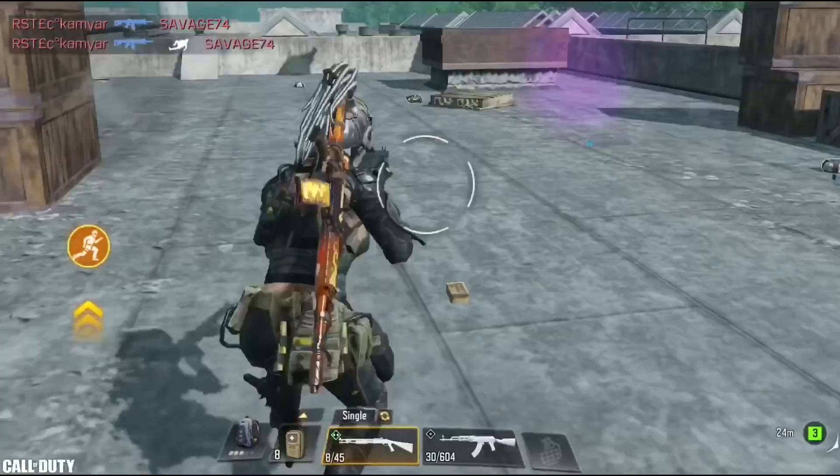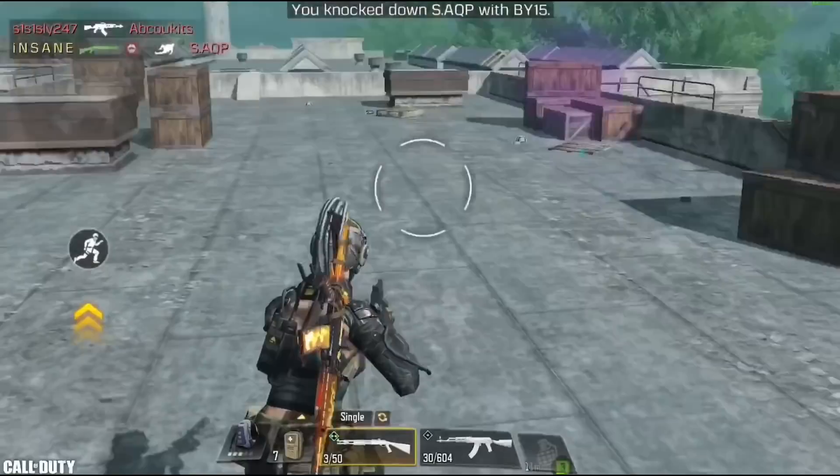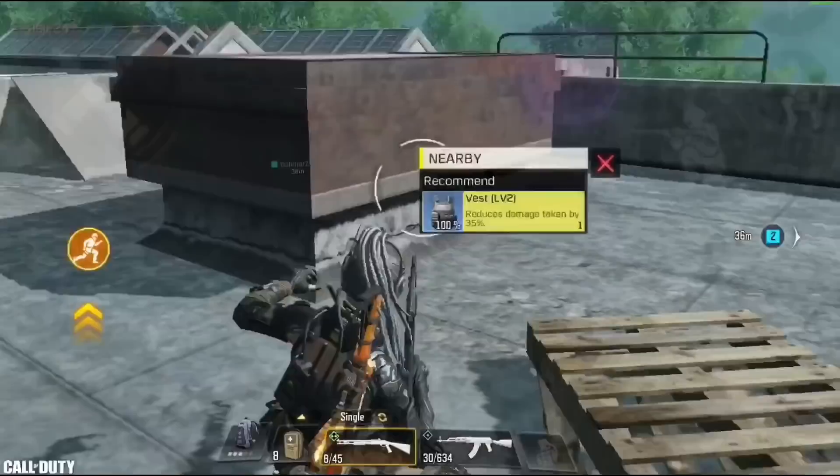One of the most annoying glitches in the game is the double jump glitch — you can see it here. I get this glitch a lot and in this game I got it 3 times. This glitch messes up your movement and your hip fire aim at close range, which can get you killed. I don't know what causes it, but to fix it, simply unequip your gun by tapping on it, then equip it again — the glitch is fixed.